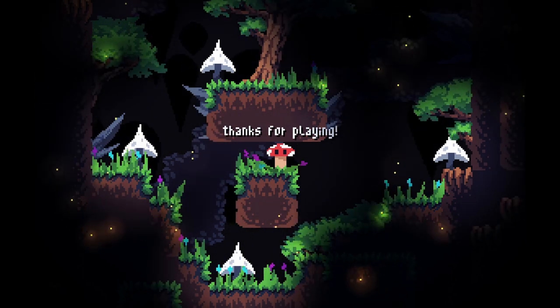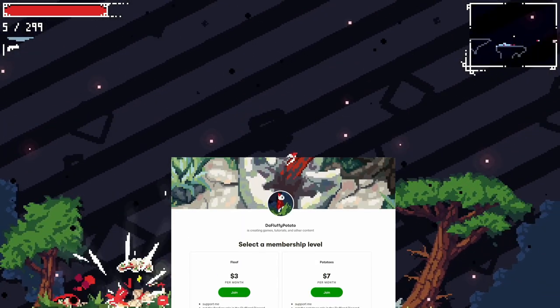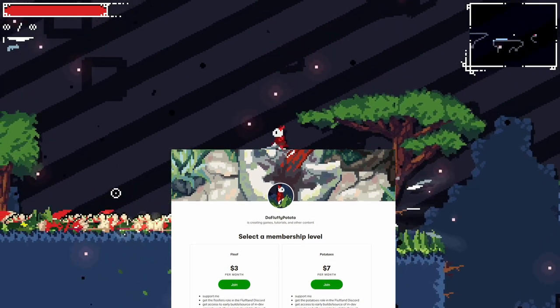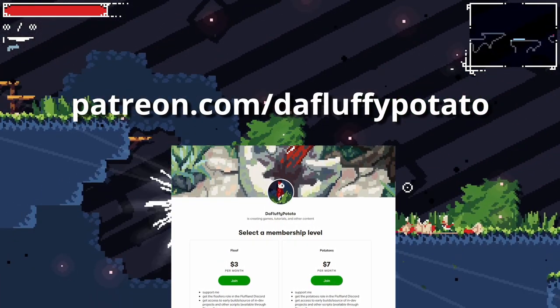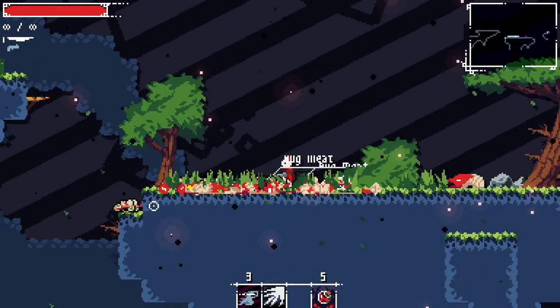That's pretty much the story behind the year I've spent working on Vagrant so far. If you're interested in the code, I periodically release source code for Vagrant and other unreleased projects to my Patreon. There's a link to my Patreon in the description if you want to take a look. Thanks for watching, and hopefully I'll see you guys in the next video.